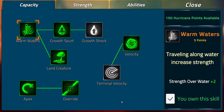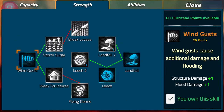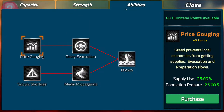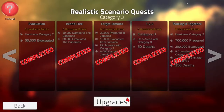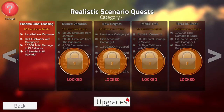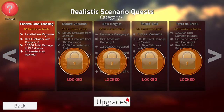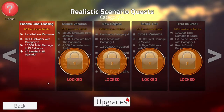I want my terminal velocity upgrade. This is going to be the last one — Panama Canal Crossing. Landfall in Panama. Hit El Salvador. Let's do it.